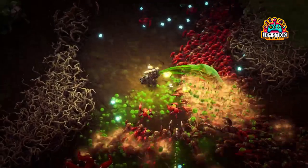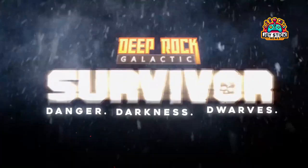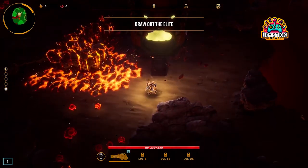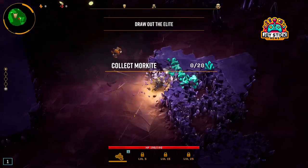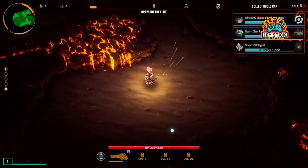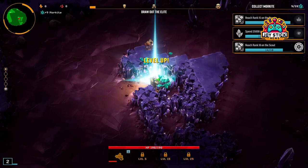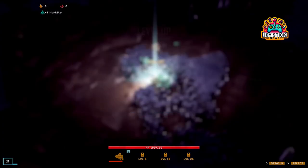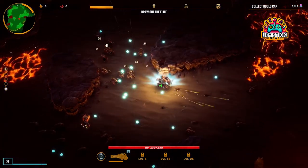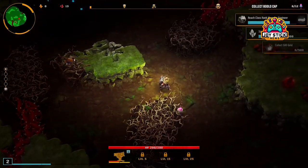Hey there, rock and stone brothers and sisters. Welcome back to our deep dive into the heart of Hoxxes IV, where today we're shining a spotlight on the most agile class in Deep Rock Galactic: Survivor, the Scout. Known for its speed and reconnaissance capabilities, the Scout class plays a crucial role in any team, zipping around the map and taking out enemies with precision. So if you're ready to optimize your loadout and become the ultimate alien exterminator, you're in the right place.